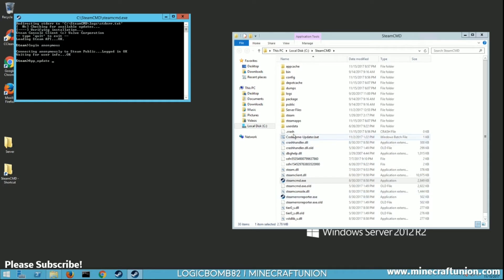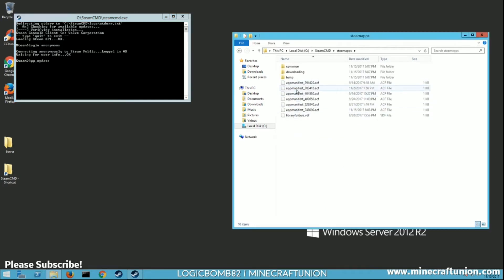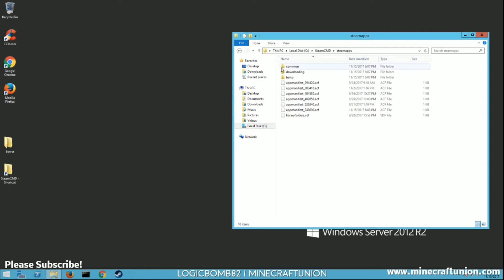The ID number is listed right here — it's 748090. That's the dedicated server for Colony Survival. Hit enter and it's going to download the files for you. There's not a whole bunch so it shouldn't take too long. I've already done it so it just says it's up to date. Once you have that done, just hit exit.